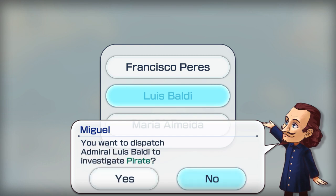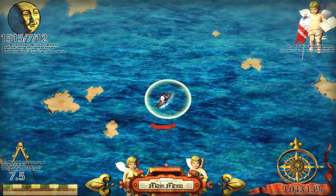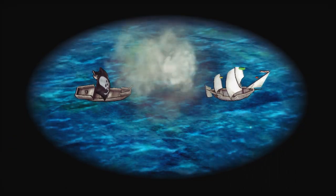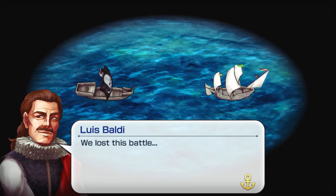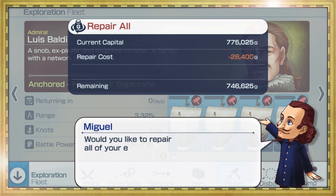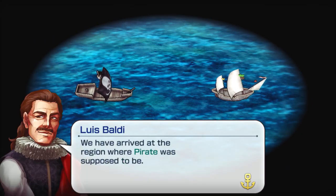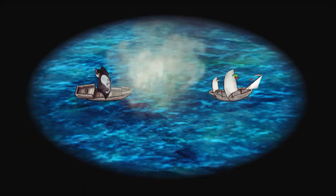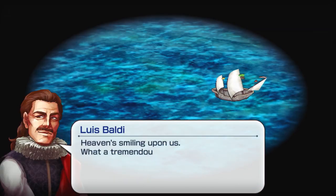Deploy your admiral to engage the pirates and send them to Davy Jones' locker. If your admiral is defeated, you will have to repair their fleet and challenge the pirates again. If your admiral is victorious, your trade route will once again be free of interference.